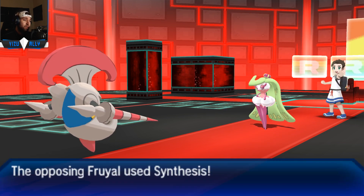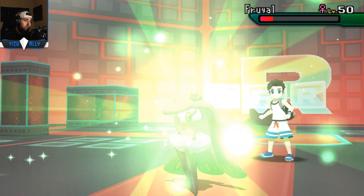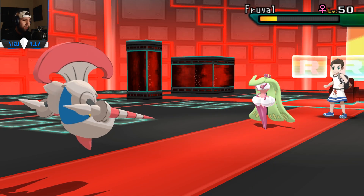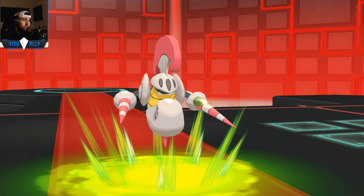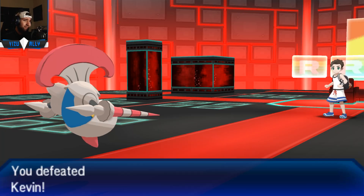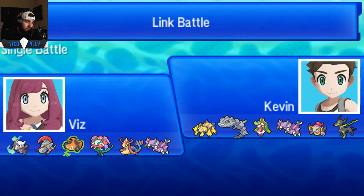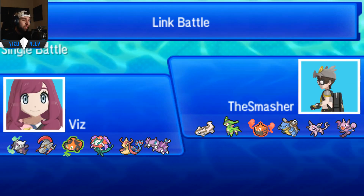Serena actually lives that, which is pretty impressive even after Escavalier's massive attack. I guess that's a bulky Serena - I think he even lowered my attack with Trop Kick or something like that. I'm just going to go for another Megahorn. The Drapion wasn't really doing too much either - he needed something for that Drapion to put some more power into it.